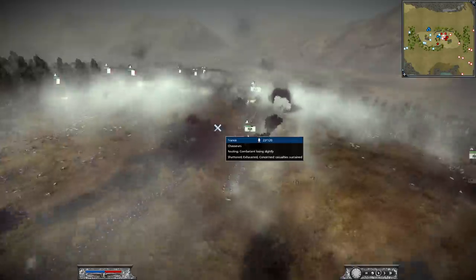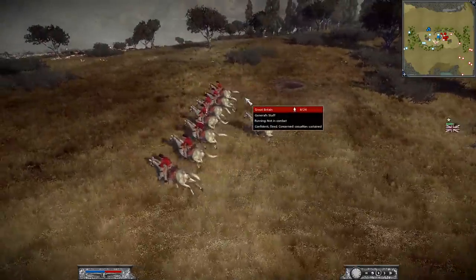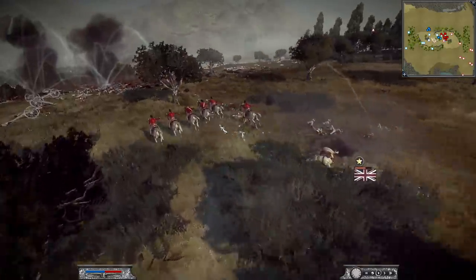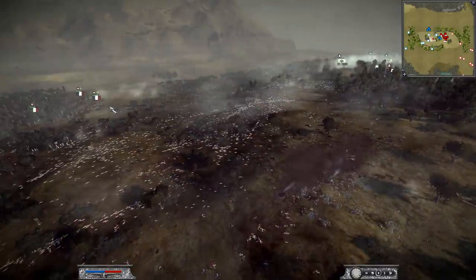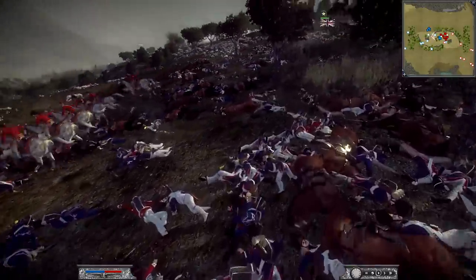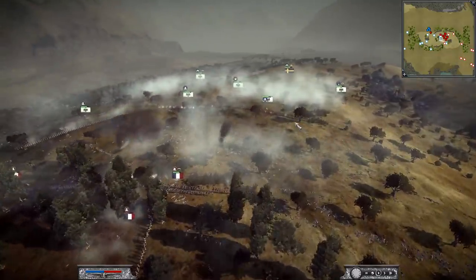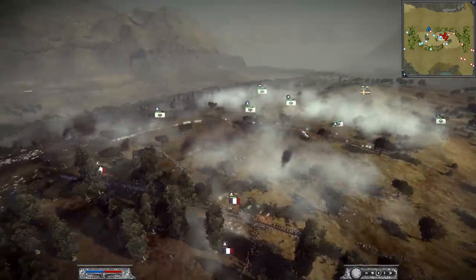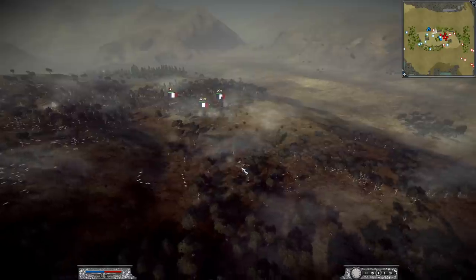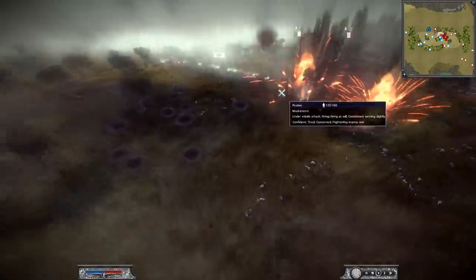They're actually going to try to charge this artillery. We have the French general protecting the artillery — eight men from the French general and six men from the British general. They're just walking over the fields of dead troops that they commanded. You did this, generals. The French are looking weaker and weaker as this battle goes on. They're running out of line infantry and I just don't think they have enough to defeat the Prussian lines. The general is broken. It's really up to this French artillery — if they can land some good hits. Just look at the battlefield — craters everywhere.